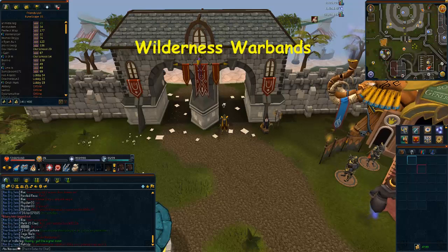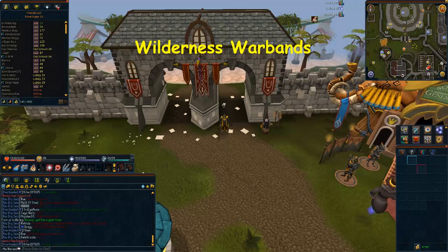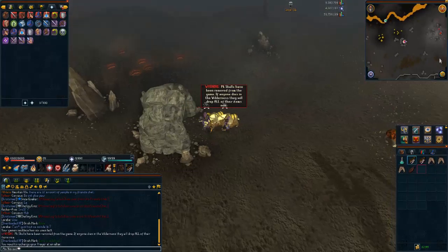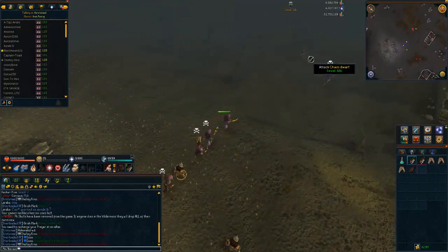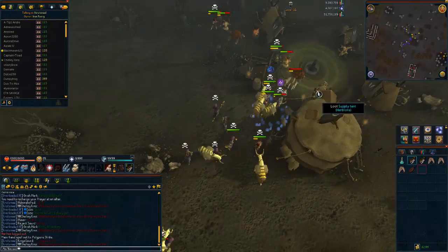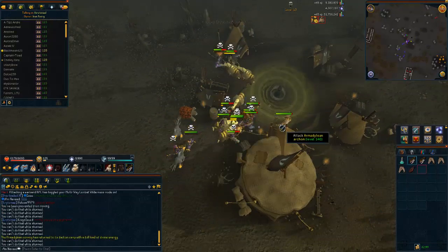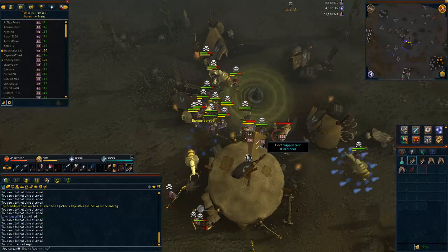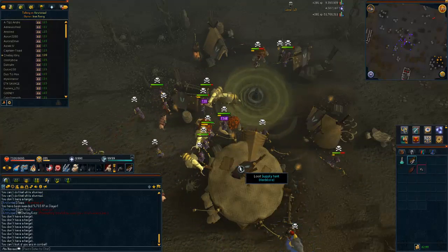The cheapest and least expensive method is Wilderness Warbands. This involves traveling into the wilderness with a friends chat that does Wilderness Warbands, going there with your one protected item, prayers up, and cheap armor. Sometimes the risk when going to Wilderness Warbands is only around 20k. This can get you to level 99 in about a month and you most likely will not have to spend any money on it at all. There is a full Wilderness Warbands guide linked in the description.